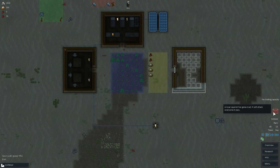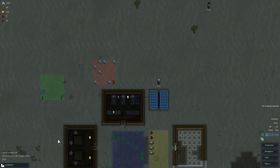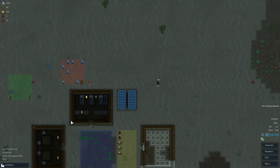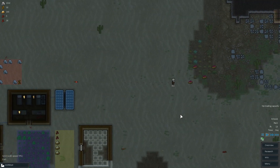Hopefully our power woes will be a thing of the past. A local squirrel has gone mad — it will attack everyone it sees. We're going to pause it before that squirrel. We've got to hunt this squirrel, we have to take him out. Come on Ben, just turn around and shoot him before he attacks you. Ben, he's chasing you — he's very far away. Ben just doesn't give a shit.